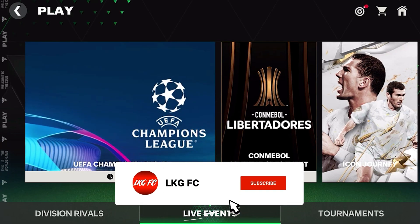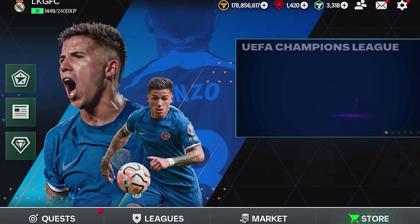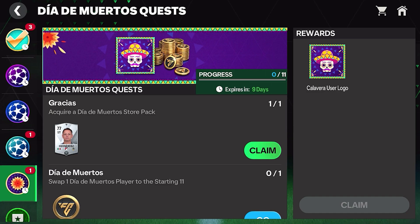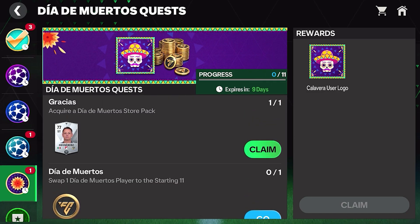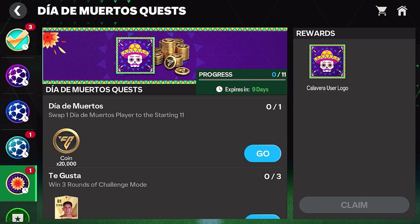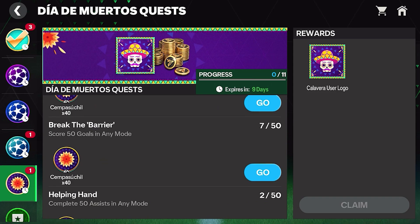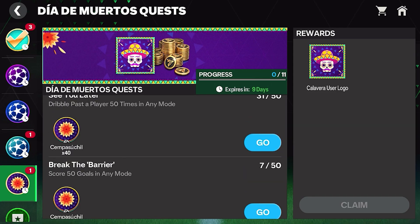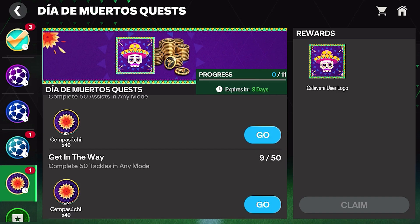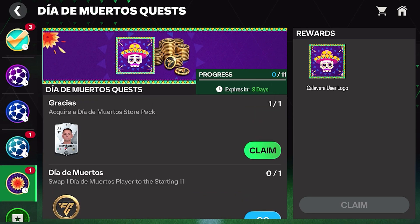Unfortunately the new event doesn't have its own chapter — it is only through objectives, exchanges, and store packs. The first thing you want to look at is the quests. There are 11 in total; some earn you players like Hernandez and Alvarez, others earn you coins, and some earn you new tokens. They're all really simple and you can get them done in probably 30 minutes to an hour. The most important ones are those getting you the tokens and the players Alvarez and Hernandez.